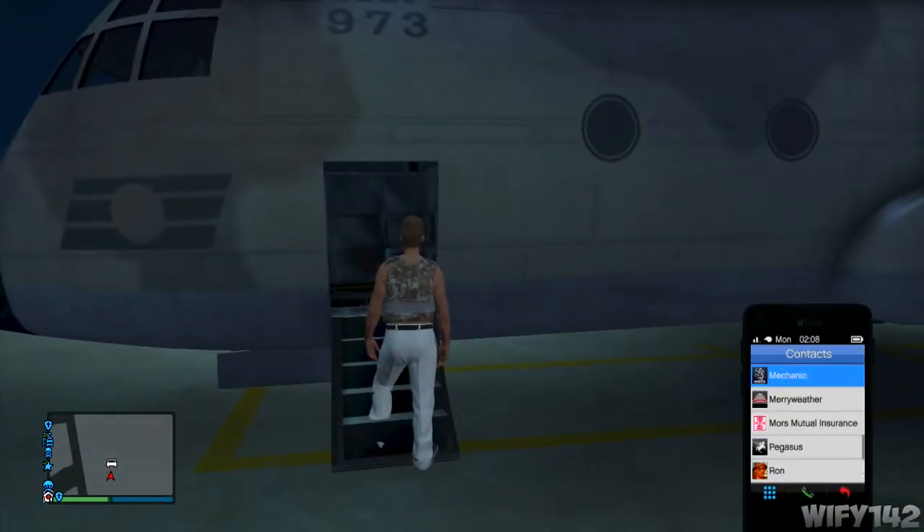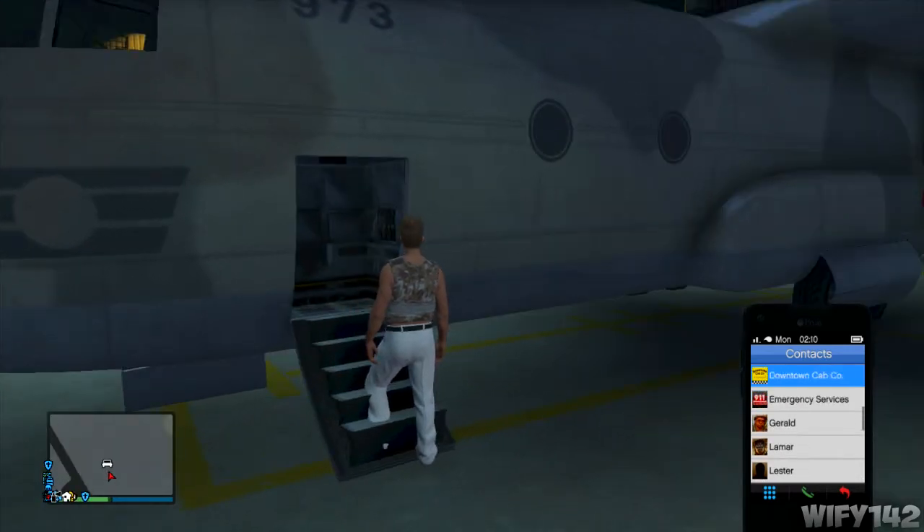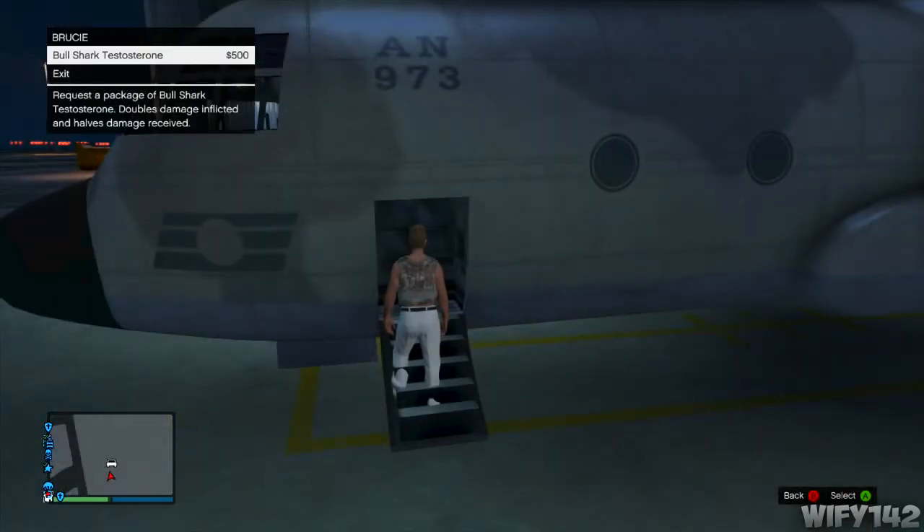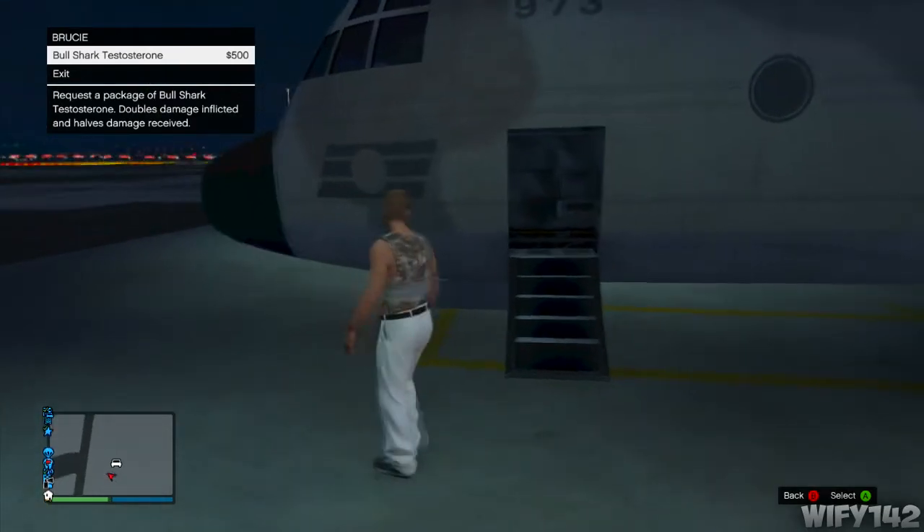What you've got to do is go over to a Titan, open the door up, and then call up Brosy. Make sure all your money is in your bank before you do this glitch — put all your money in the bank and then call up Brosy.